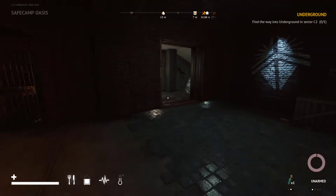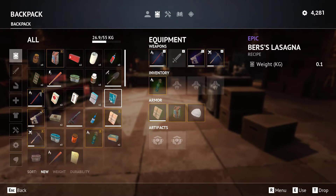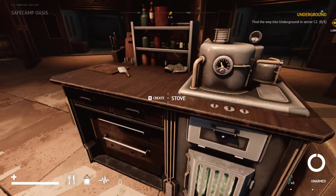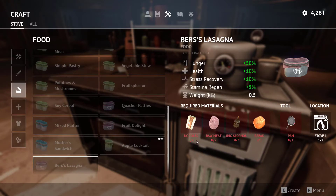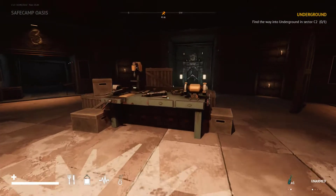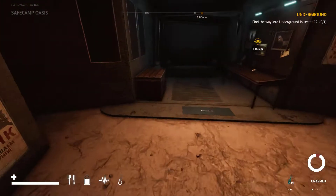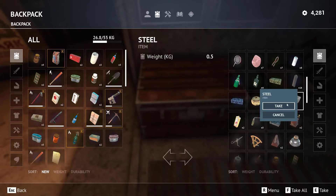Let's go into the inventory and read the bird's lasagna recipe. Bird's lasagna needs raw meat, noodles, rubbing alcohol and bread — not entirely impossible to make, just a lot of ingredients. An apple cocktail is chocolate and apple. Grenades need a grenade base and three steel.